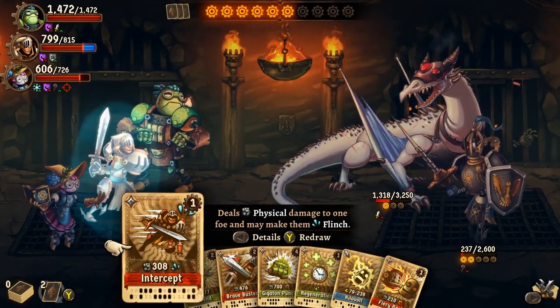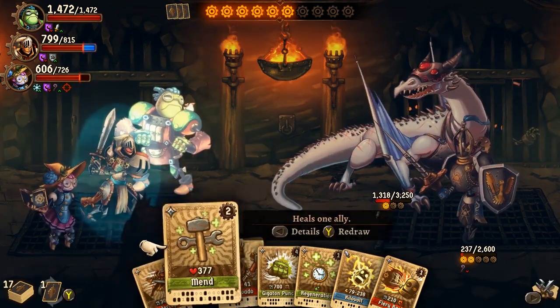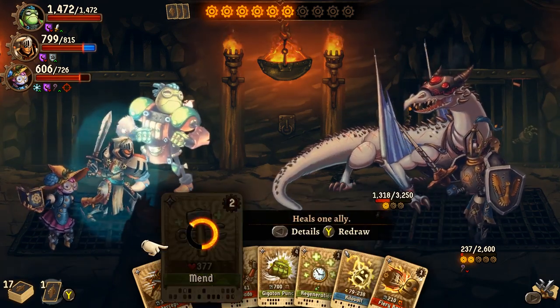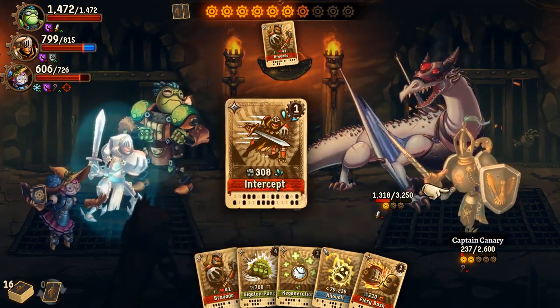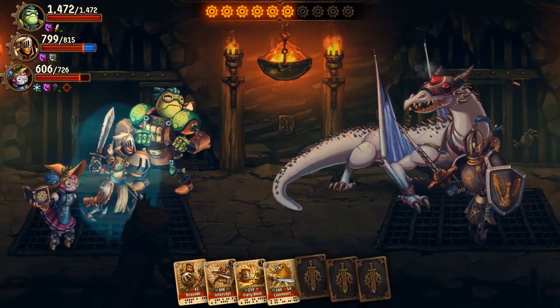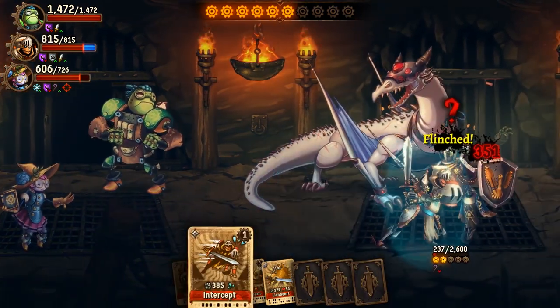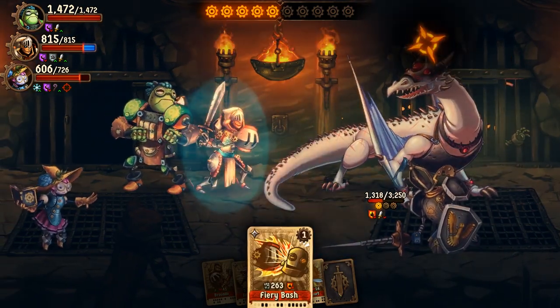But most of the gameplay is centered around battles. Combat looks like a JRPG, but plays like a CCG. Each round, you can select up to three cards to play from your hand. There are various types of damage based on an elemental system, and different types of damage are more effective against different types of enemies. Many attack cards have additional effects, like the chance to make an enemy flinch and miss their next turn.